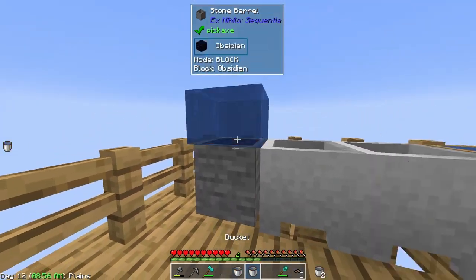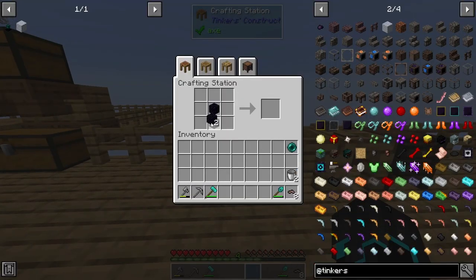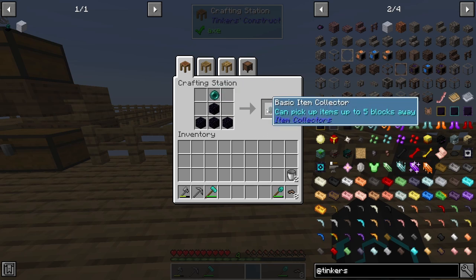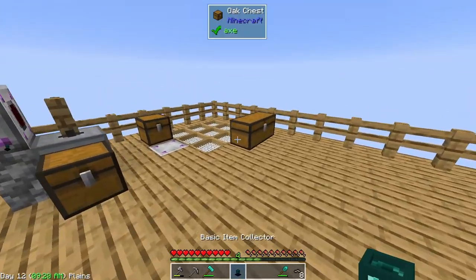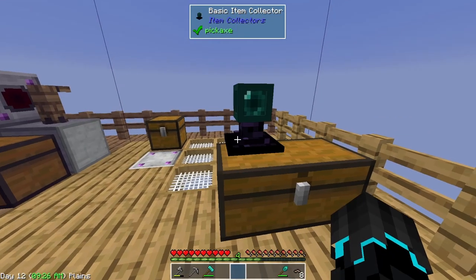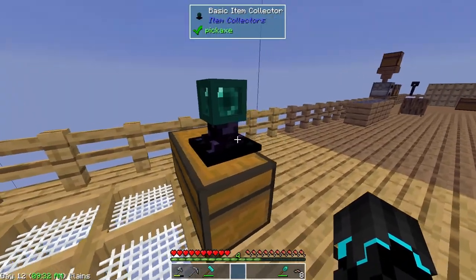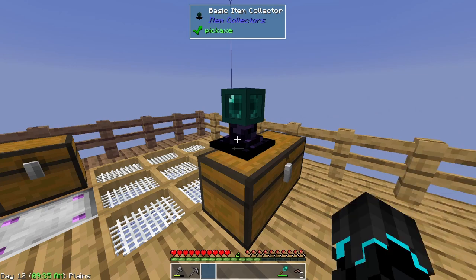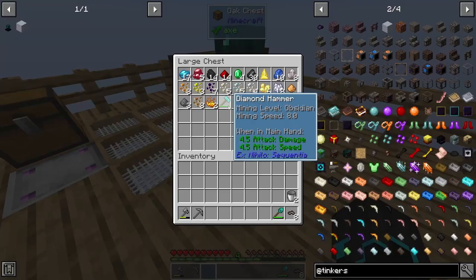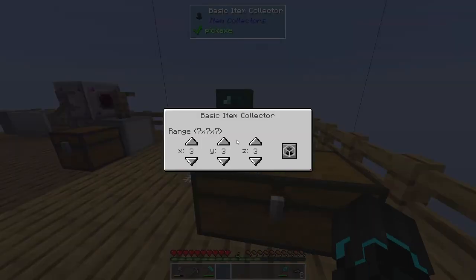We can finally get the final pieces of obsidian that we need - not breaking anything, that is good. There we go, the fourth piece of obsidian. With this I will be able to make the basic item collector. I'll place this down on top here - as you can see there is a box, and anything inside that box will get picked up and automatically put down into the thing below it. I can also increase the range if I wanted to.